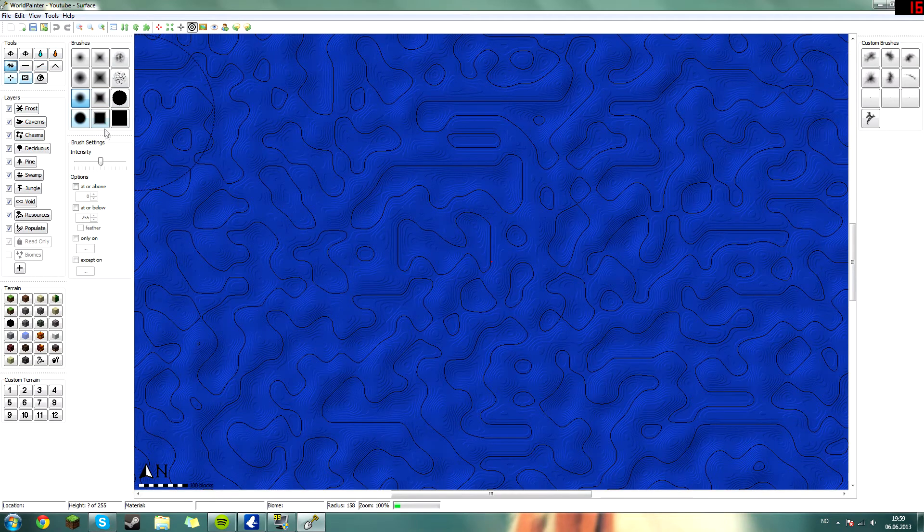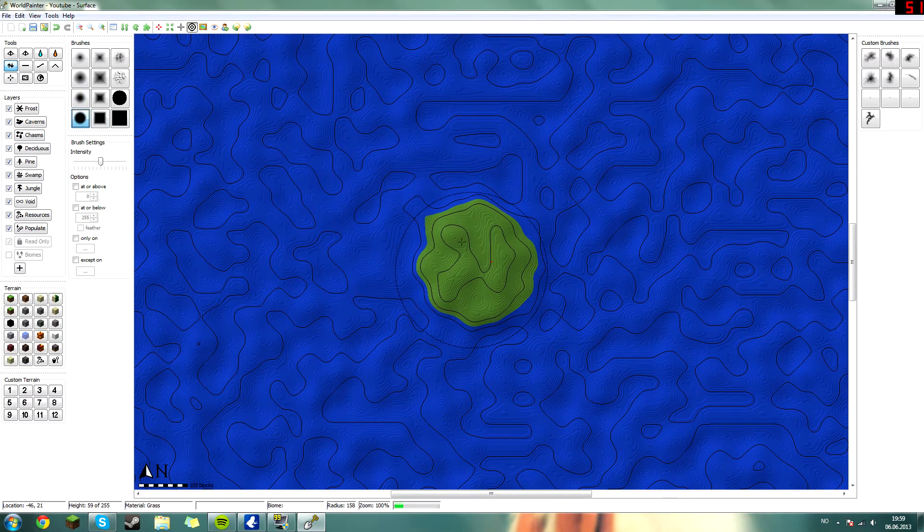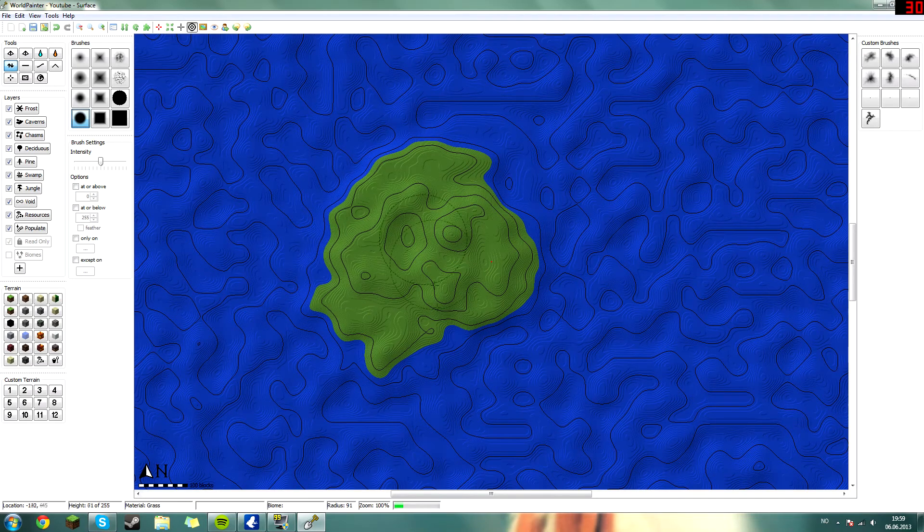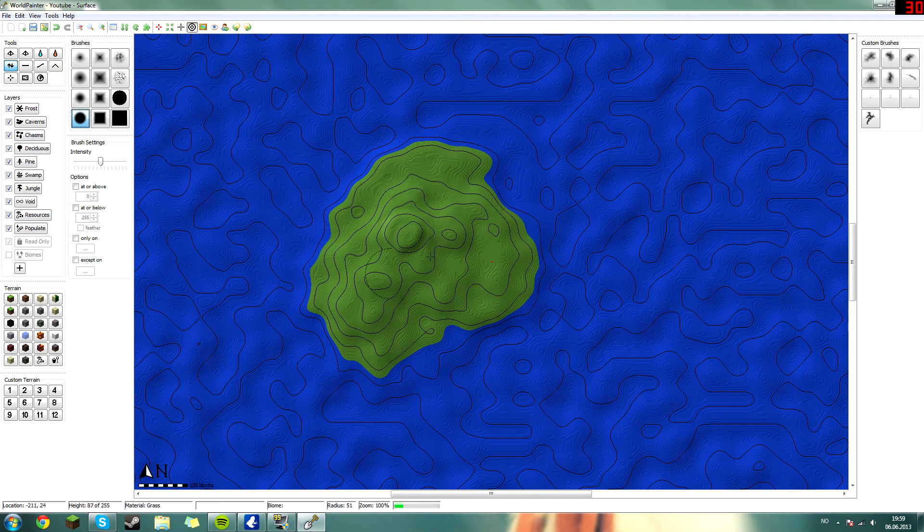Let's get over to the height tool and choose the mountain brush. Just click randomly and you will start to see ground appear. The water here will be really shallow because it's only 25 blocks from the lowest depth to the surface — from the deepest part of the ocean to just one block above. I'm sure you get what I mean.